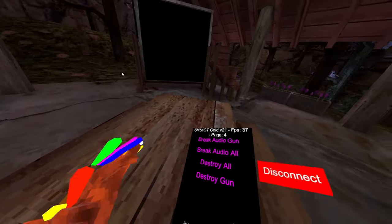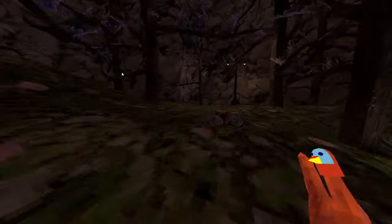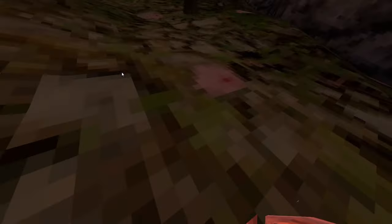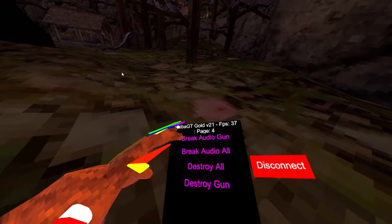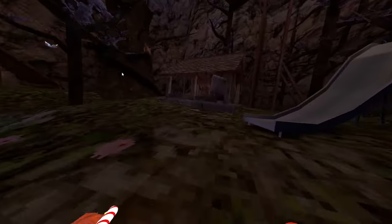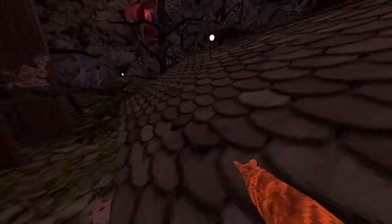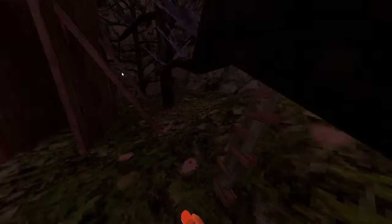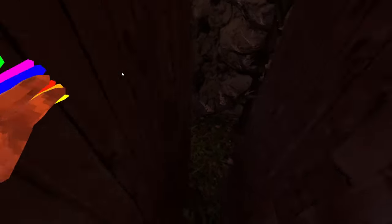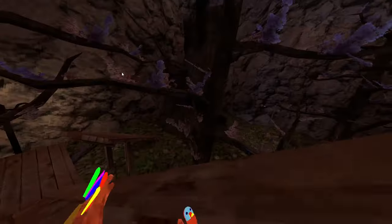Then we have break server side — basically what that does is it makes it so whenever new players join, they can't tag anyone, can't do anything, and they have no hats — pretty funny. Then we have break audio gun, break audio all — kind of mid, you need to be close to them. Destroy all and destroy gun — whenever a new player joins and you've done destroy mods in that server before, anyone you did destroy gun on or destroy all, the new players that joined cannot see them. It also bugs out most mods.